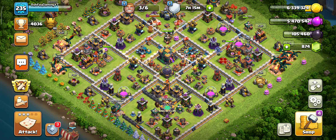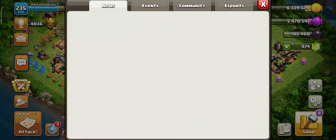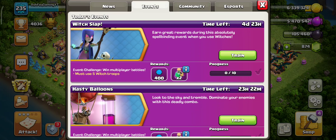Hey, hello guys, welcome back to this new Clash of Clans video. In this video we are going to see about a new event called Witch Slap. The Witch Slap event is today's event and we must use 5 Witch troops.